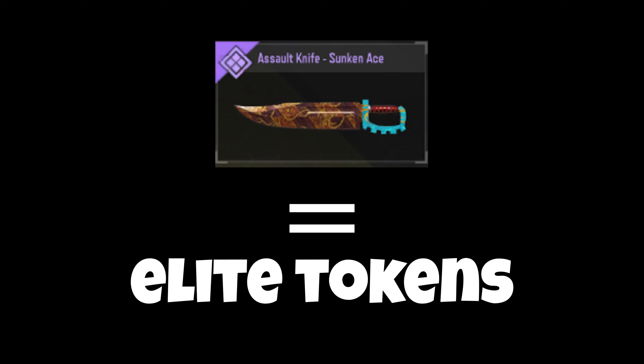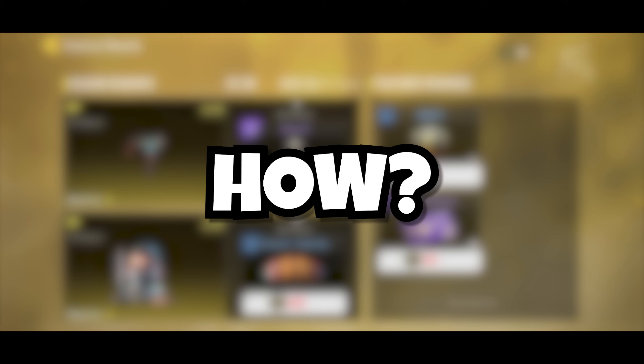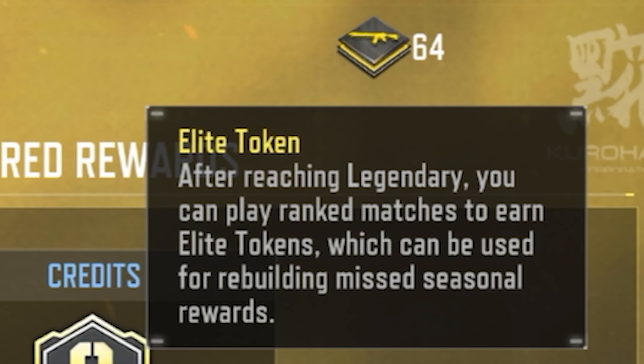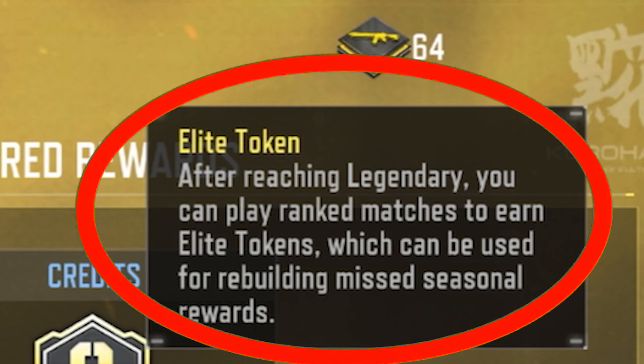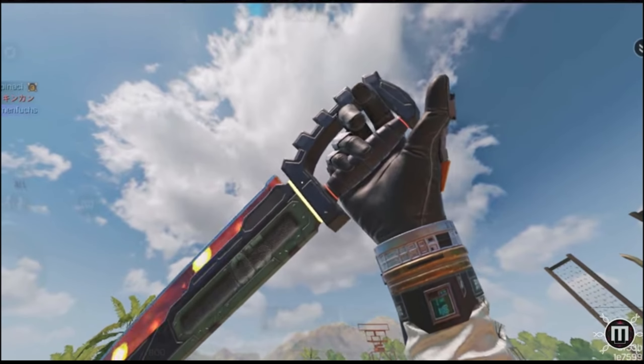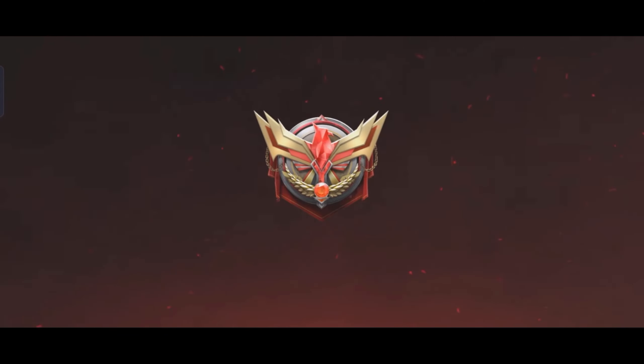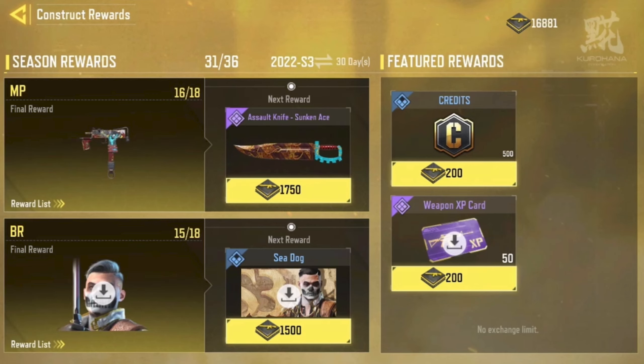Basically, how you get this knife is by using your elite tokens. You might be asking how do you get these elite tokens — well, you can get them by playing legendary ranked matches in multiplayer or BR. After reaching legendary, you get a number of these tokens for every match you play, and you can use the tokens to get all these rewards including the assault knife. So all you have to do is grind rank mode, get to legendary, and keep collecting elite tokens until you're able to get the free assault knife.